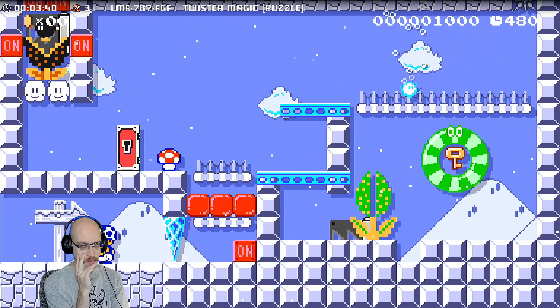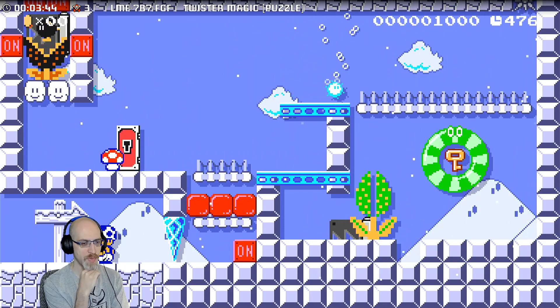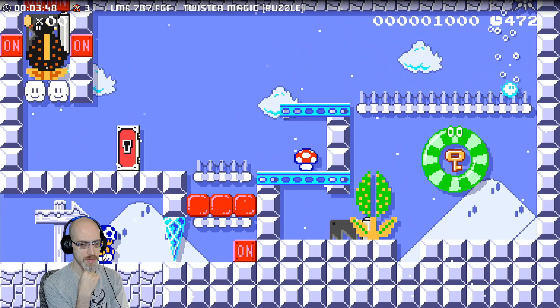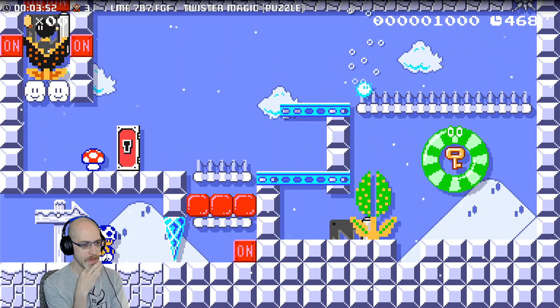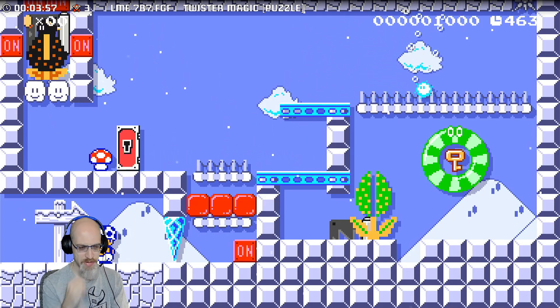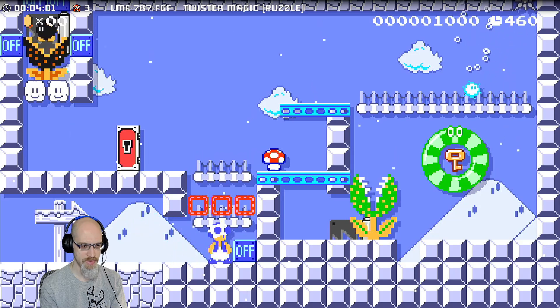I have no idea why I would want the on or the off state. I guess what I really want is that hard block to be broken. I guess I just want to keep the twister up top, or top left.